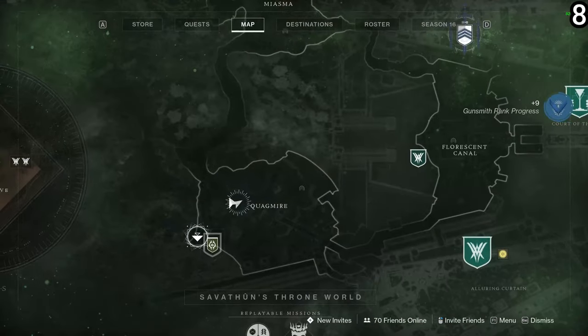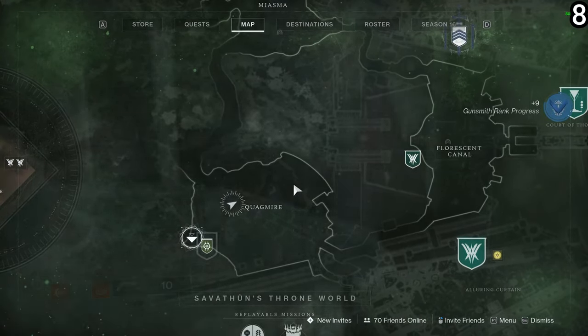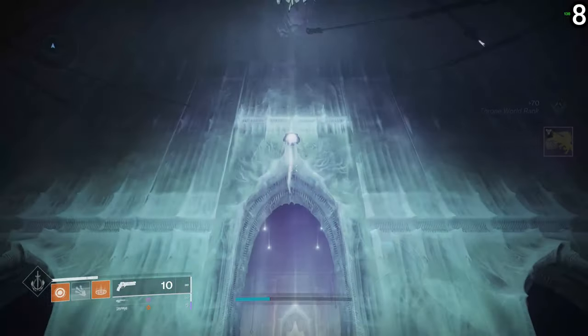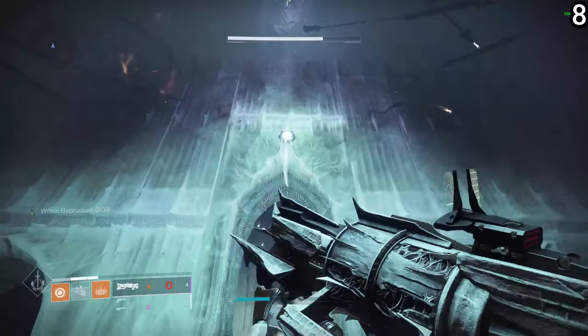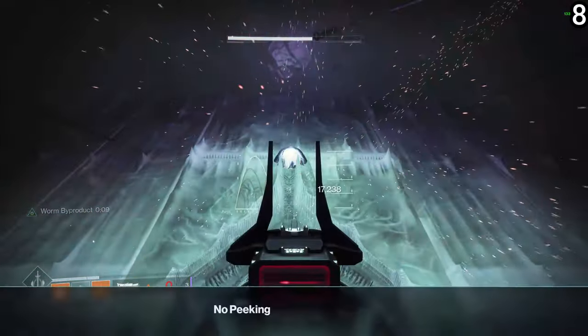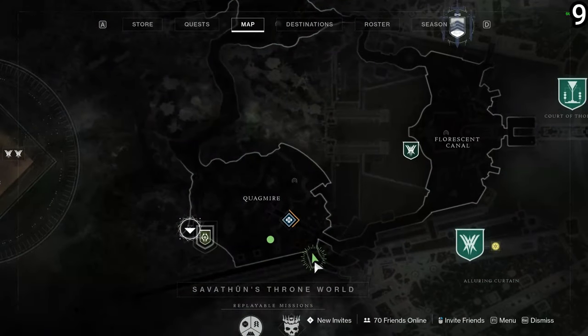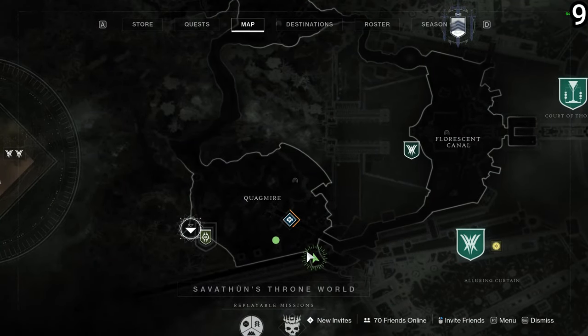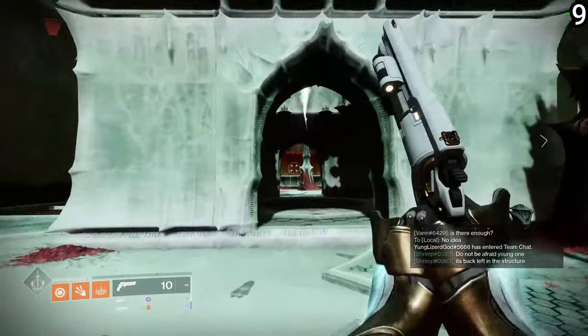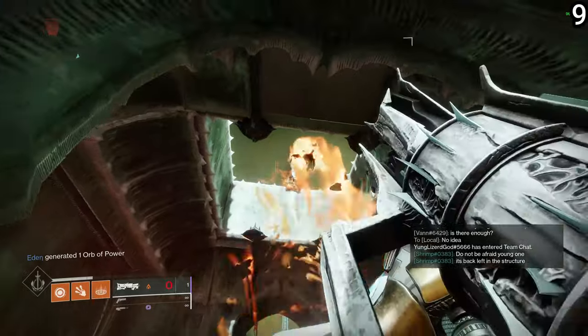Then you're going to head back to the Quagmire location. The first one is going to be within the Extraction lost sector — just complete it, and right as you complete the lost sector, across from the chest you'll see the first darkness portal which you can destroy there. Then head to the top right of the Quagmire location where there are some castle structures as you make your way to a luring curtain, and in one of these structures you will find the next darkness portal.